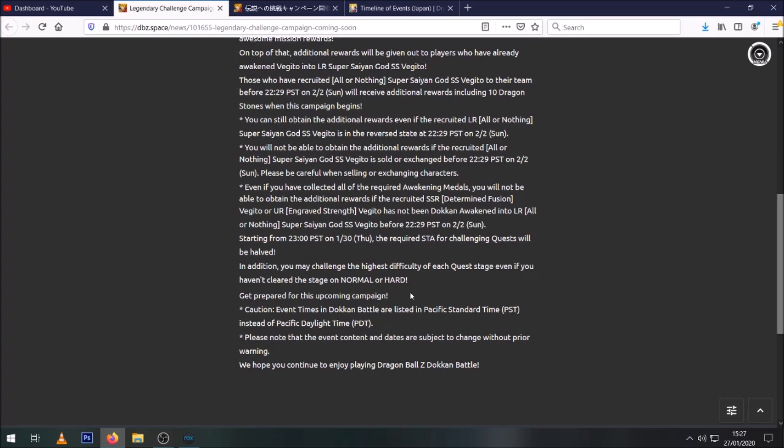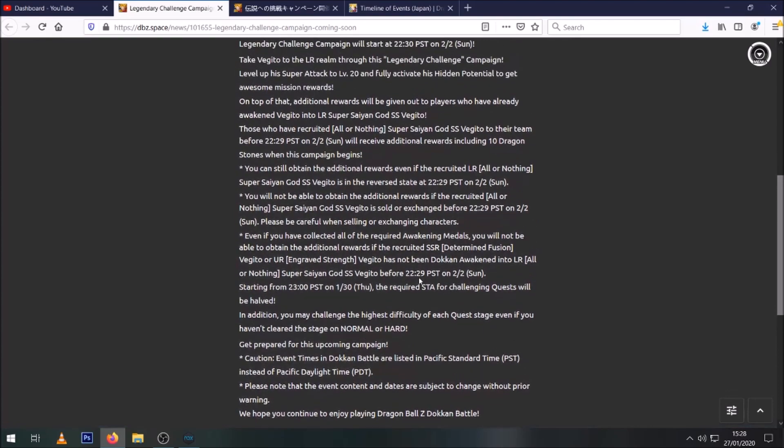A lot of the missions to get the Kai Stones were always on the Z-Hard stage of the level. So if you're new to the story mode, you would normally have to complete normal and then hard before being able to play on Z-Hard. Whereas now, if you just want to farm Vegito as quickly as possible, you'll be able to go through each of the stages and do Z-Hard straight away and complete the missions.